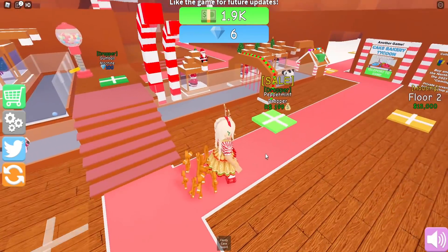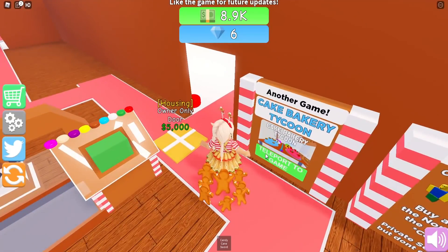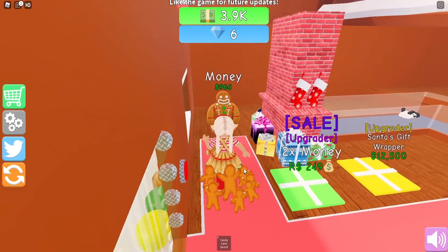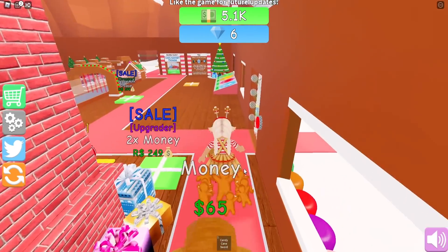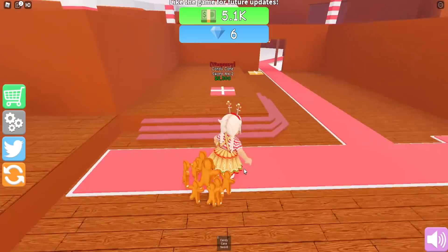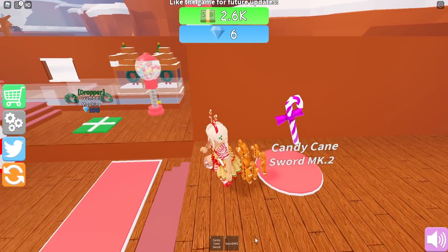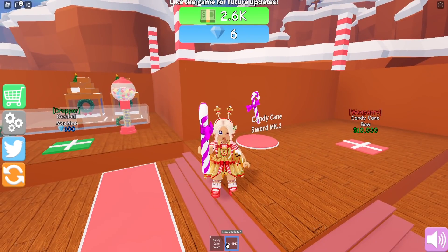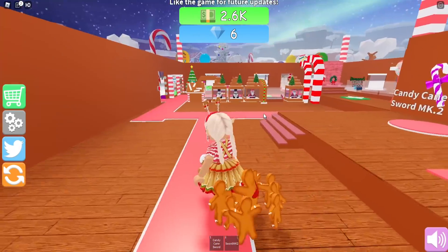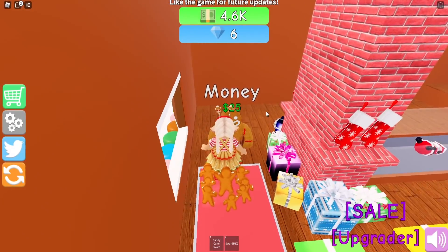We can speed things up a bit more - let's get a giant candy cane dropper, and get the speed again. This will give us some more money. We can get an owner-only door here as well, perfect. Let's collect some more because I'm running out of money already - 5K. I can get a candy cane sword! Oh look, I got it - it's like a purple one. The next one is 10,000 and the next door is 5,000.